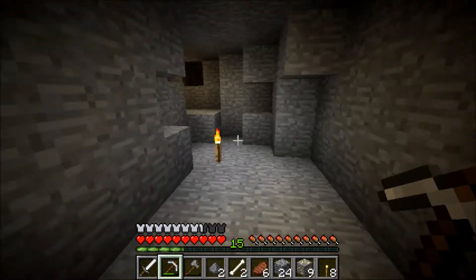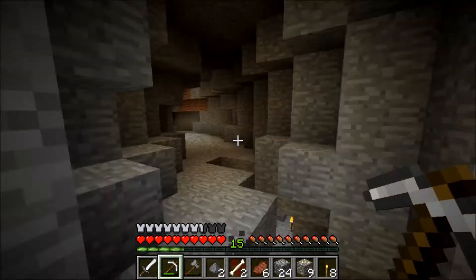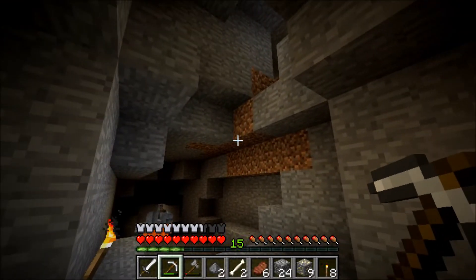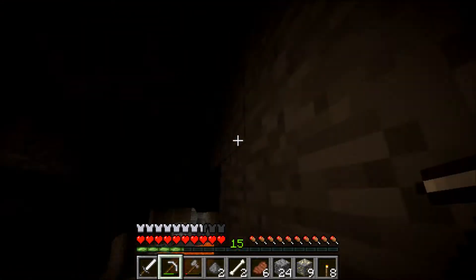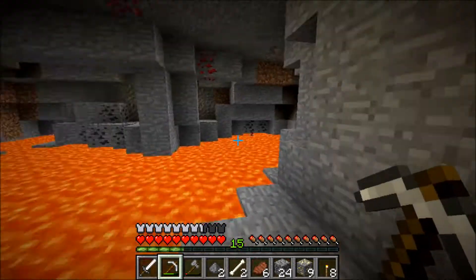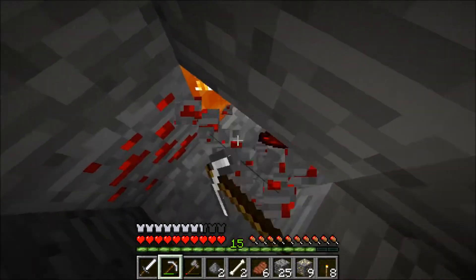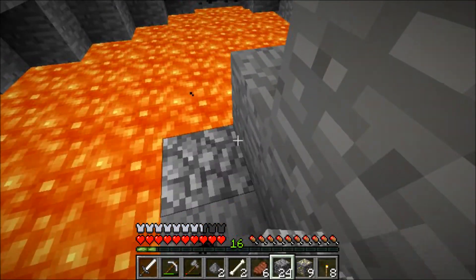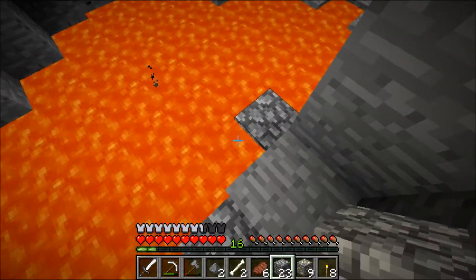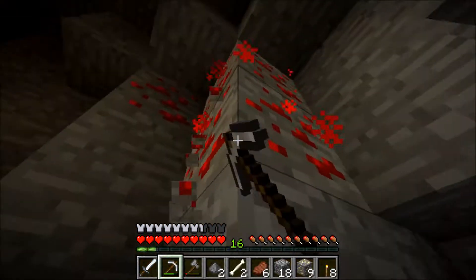Nothing down there. There's some lava. Iron. Let's see — there we go, let's go check that. I think there's some redstone up there. Redstone, redstone, redstone. Surface diamond! That was pretty close. More redstone. This is a big cave system. It's a nice one.